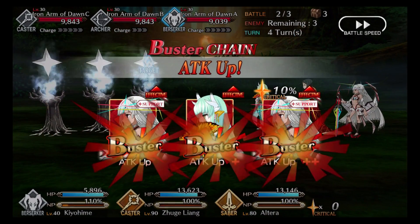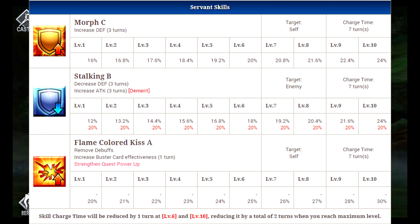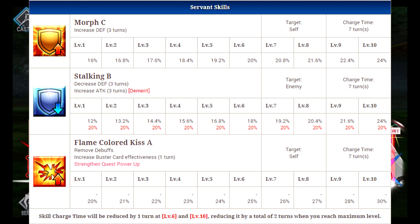Her first skill is called Morph C, and this will increase her defense for three turns, which is pretty good. A Berserker with a defense increase skill is always nice — it makes them a little bit harder to kill.